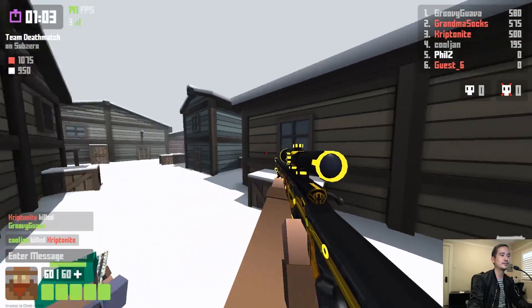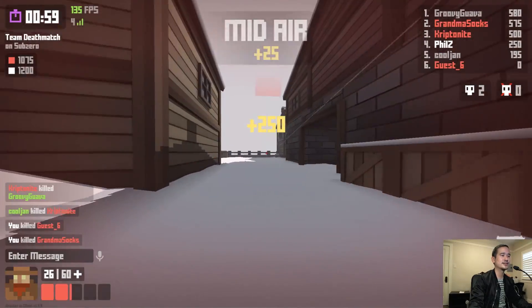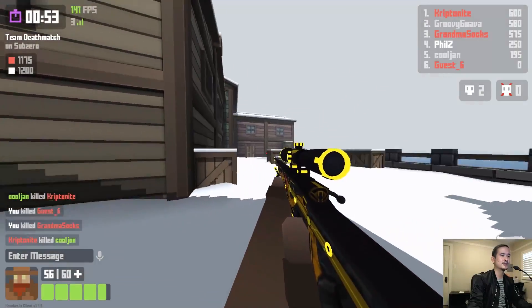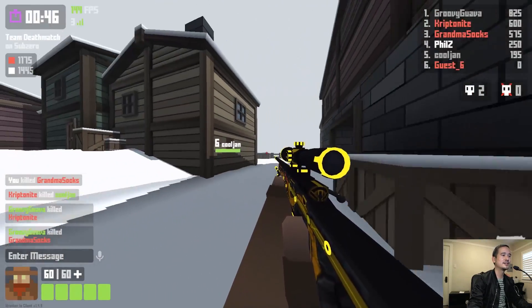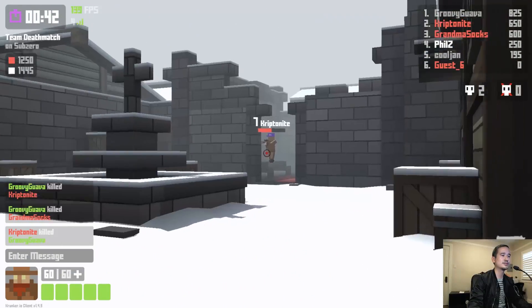So for less precise aim I can use the big dot, and then for more precise shots I can use the small dot. The other reason why I picked this type of custom scope is so I don't have to readjust my mind when I'm scoped out versus scoped in — it all sort of looks the same. And my preference is a very simple sniper scope.